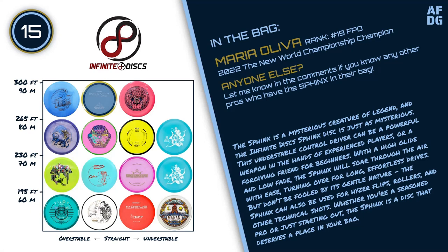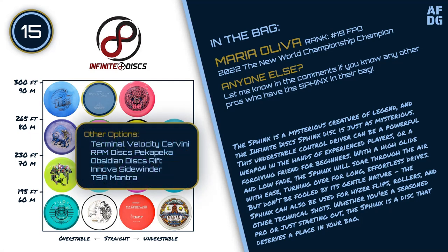Whether you're a seasoned pro or just starting out, the Sphinx is a disc that deserves a place in your bag. Other options for this slot include the Terminal Velocity Discs Savini, RPM Discs Pekka Pekka, Obsidian Discs Rift, Innova Sidewinder, and the Thought Space Athletics Mantra.